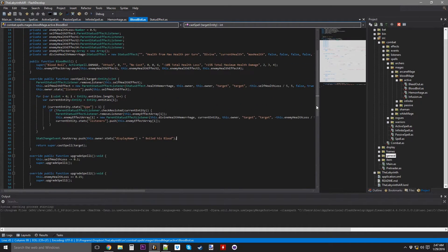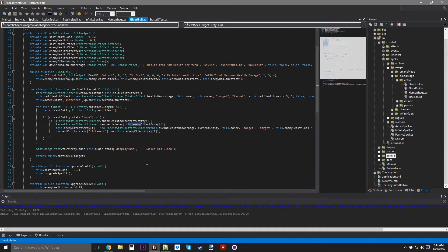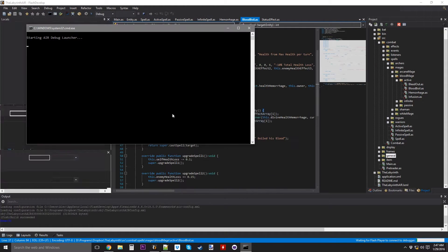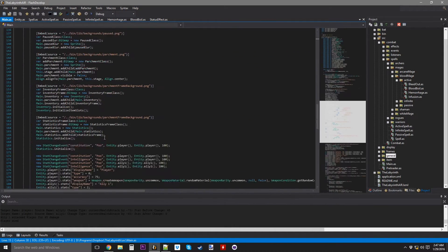I think that's it. Let's run it and see if it crashes. If not, I'll test it out. Okay, allow access. Started just fine, so I think I'm good. Let's try the spell out.